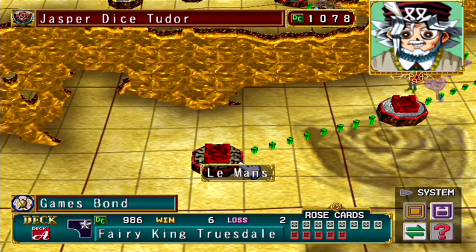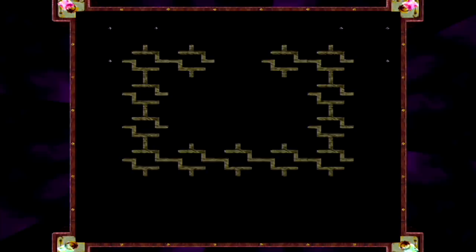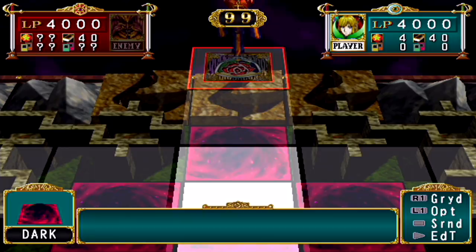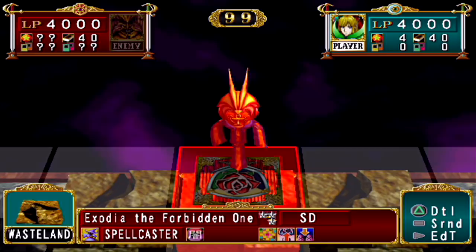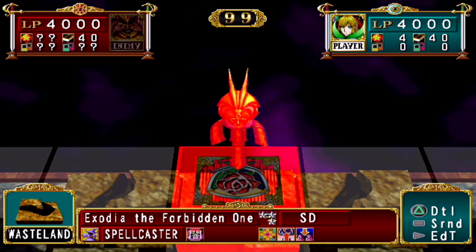Alright, we got Not Solomon over here with a deck capacity of over a thousand. His gimmick is trying to summon Exodia. I am Jasper, your dice tutor — I will show you the true meaning of power. Exodia, obliterate! He's in a dark terrain, surrounded by a Labyrinth Wall. This is the first time we're actually seeing Labyrinth Wall. He's got Exodia the Forbidden One — he needs all five pieces, but you've already got one.